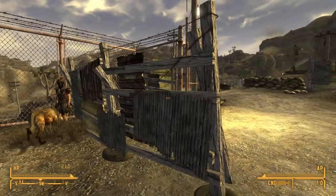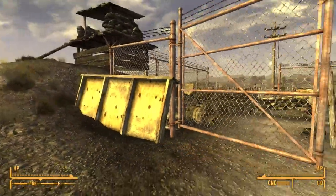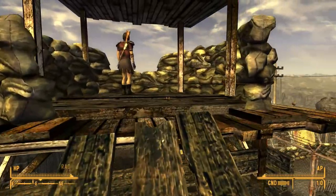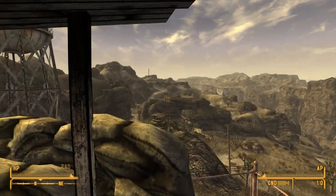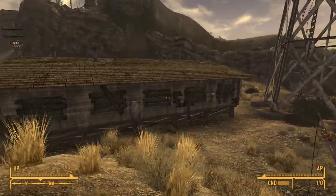Of course if you're not allied to the Legion, prepare for an immediate fight walking in here because these gates will be closed and they will be ready to fight. A really fun interesting fact about Nelson is that it is periodically attacked by three NCR troopers from the direction of Camp Forlorn Hope, although this attack is usually pummeled very, very easily.